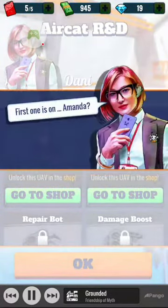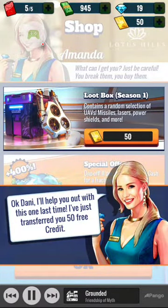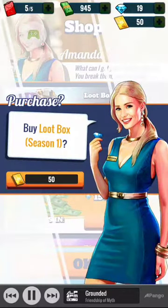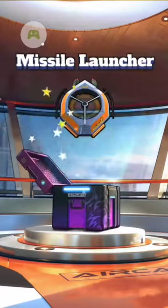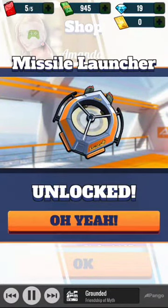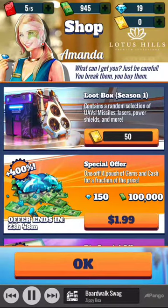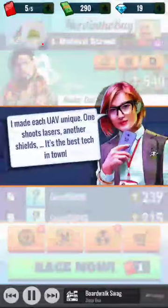Okay, so she's going to help us out. We're going to buy a loot box and open it up — missile launcher UAV drones. Interesting! We can upgrade it, which we will, because we want our assistance to be well equipped.